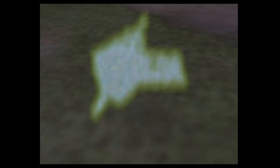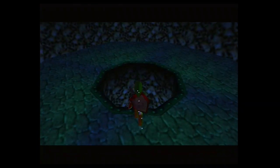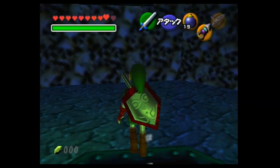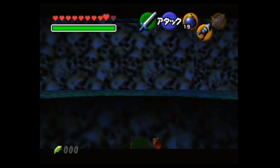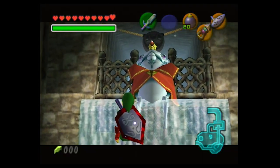For a long time, 100% has been fastest on the N64 version because of some version exclusive glitches. One is a faster way to kill Bongo Bongo which saves about 30 seconds, but the other more significant glitch is Early Eyeball Frog. This is a glitch that allows you to get Eyeball Frog, an item very late in the Biggoron Sword trading sequence, very early, and skips the majority of the trading quest.